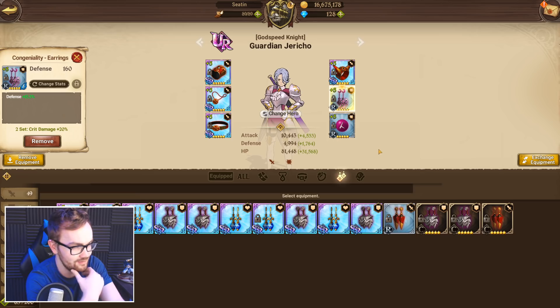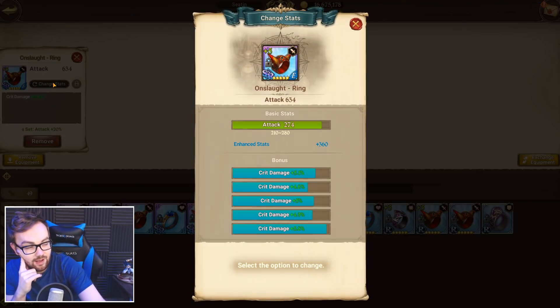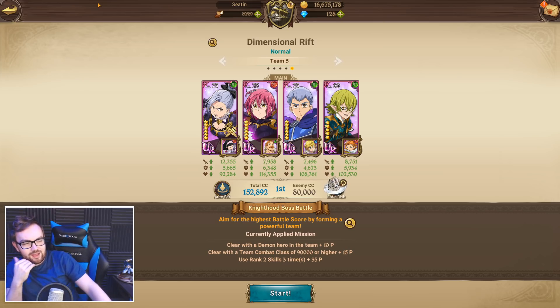On the ring I've got some crit damage rolls — pretty good but not absolutely perfect. From what I've been informed, watching a SecaPoco video, the 12,000 attack is kind of the sweet spot for Jericho, and then you want to focus on building crit damage. Technically I could drop a little more attack to get more crit damage and potentially more massive damage off the crit.